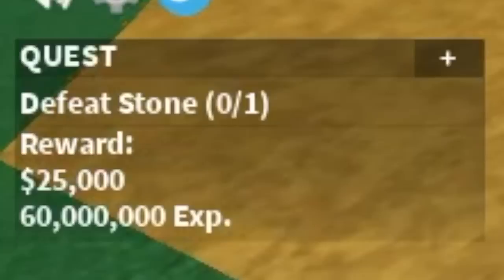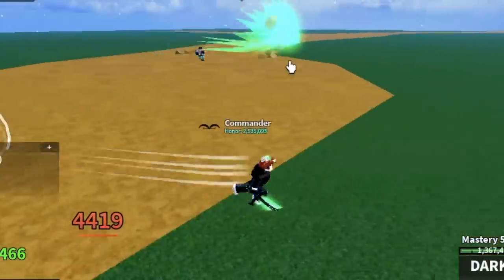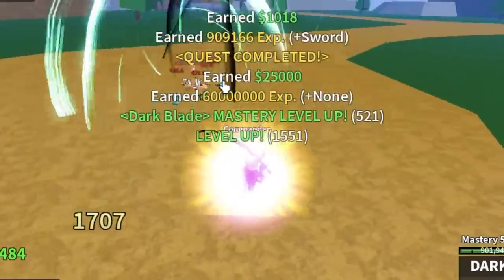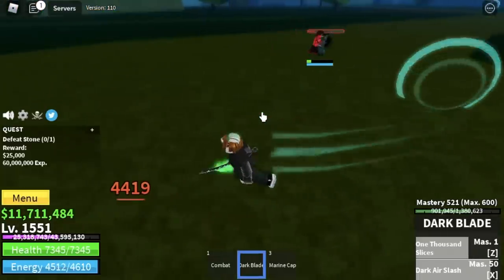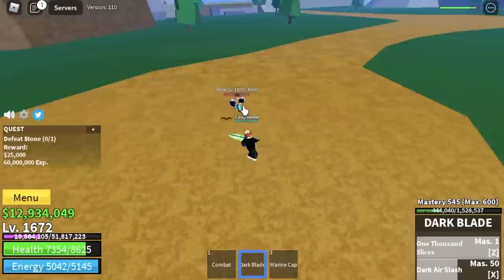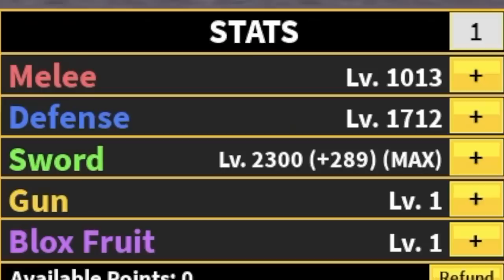Next is the Stone — the boss on this island. Nothing special with this boss; just make sure to turn on your observation Haki to dodge all his skills. Do server hop until you reach level 1675. Stats check: max sword, defense 1712, melee 1013.